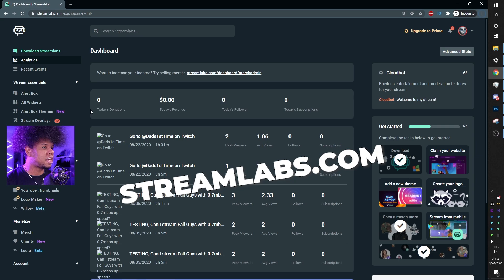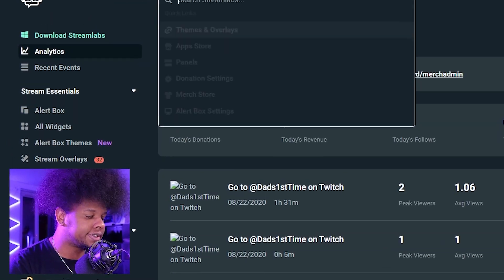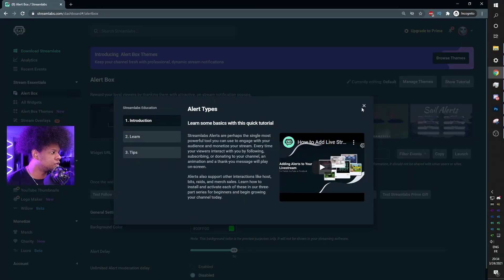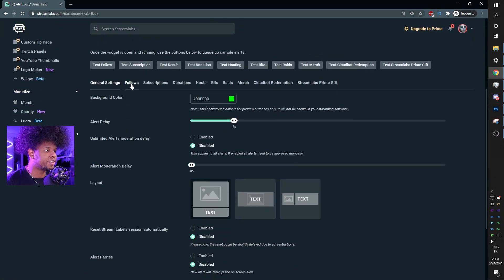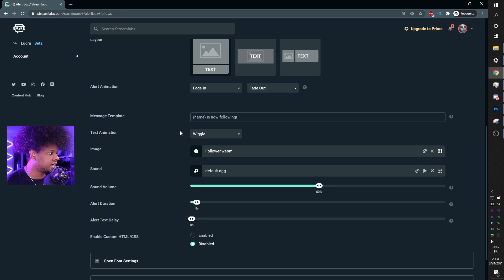Let's start with Streamlabs. You go to streamlabs.com, log in with your Twitch information, and you'll be at the dashboard. Find 'Alert Box' on the left — if you can't find it, just search 'alert' and click 'Alert Box Settings.' They'll give you a tutorial, but I'm going to show you what to do. Go to 'Follows' so we can upload the follow alert — keep 'image on top of text' because these alerts are not meant to have text over them.